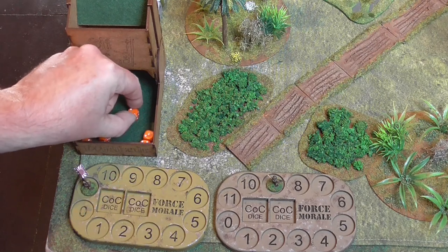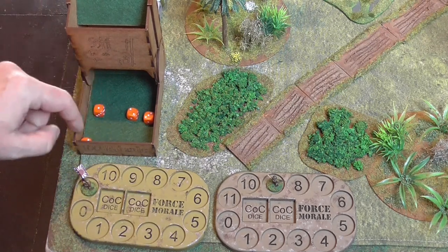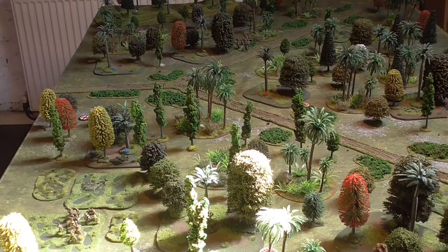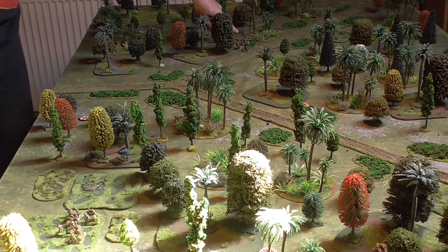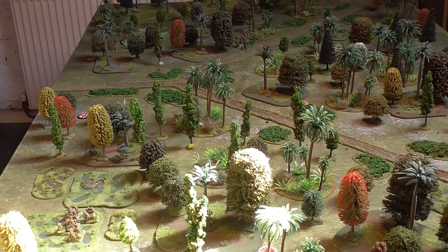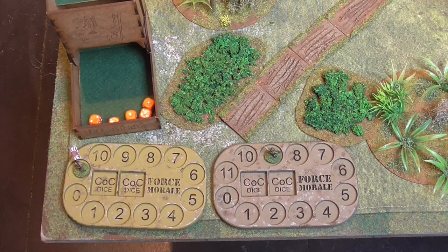The second Japanese turn: one six removed, then two sections and a junior leader activate. Fate smiles a little on the Australians because the Japanese have slowed in the jungle - these guys have only advanced one inch, another group two inches, and the furthest only four inches because of the terrain. They haven't been able to close down and finish the game straight away.